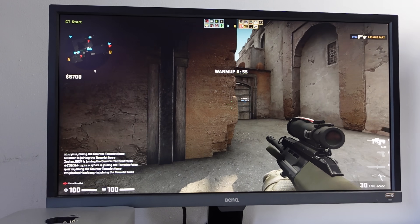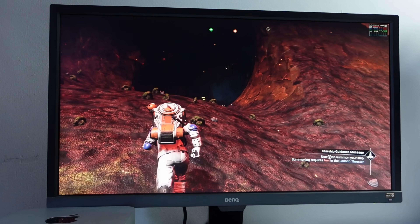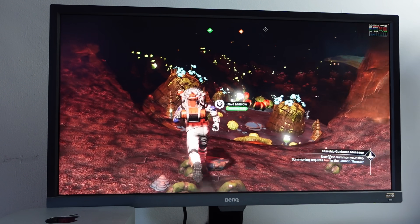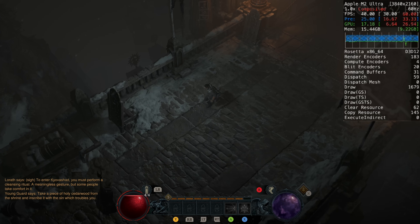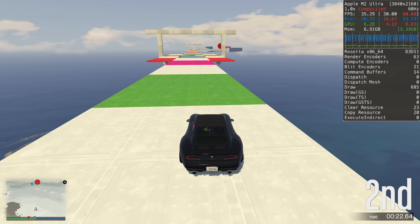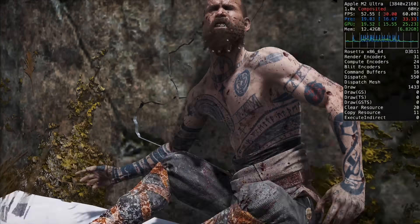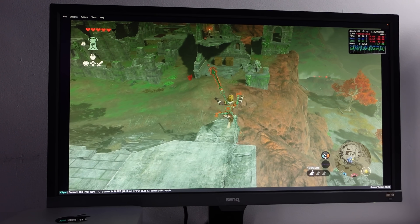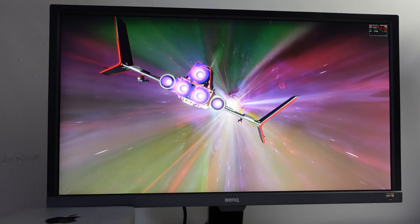Today we're going to be testing out a whole bunch of games that run on this machine, including Mac games that run through the Rosetta 2 translation layer or games natively optimized for the ARM64 chip. We'll be testing Windows games running through the Game Porting Toolkit, a new method of translating DirectX 11 and 12 games onto Apple Silicon Macs. And finally, we'll look at the cutting edge of game emulation on the Mac Studio with the M2 Ultra.